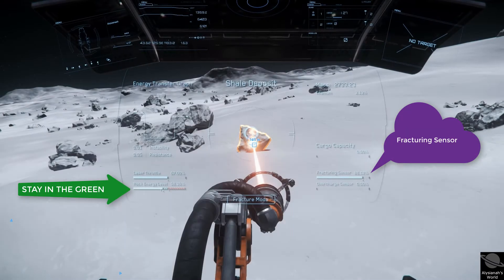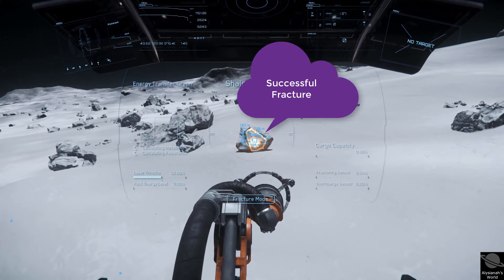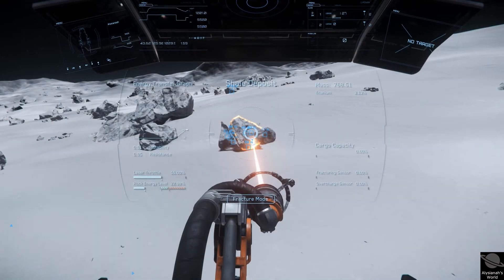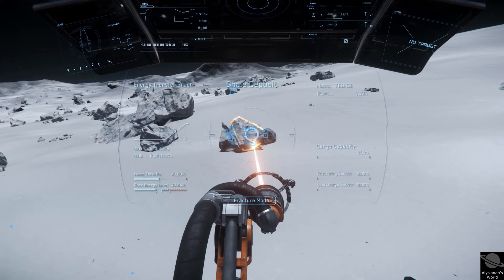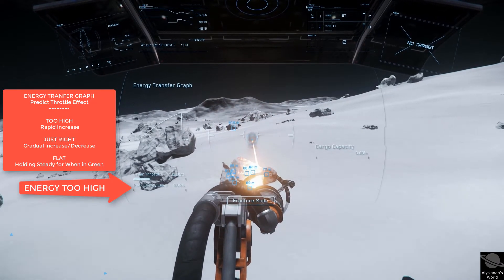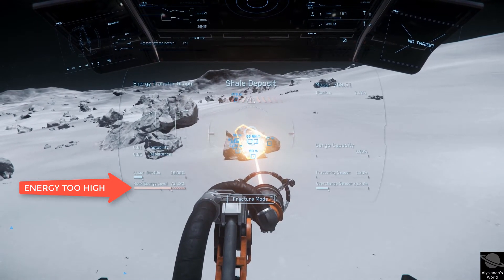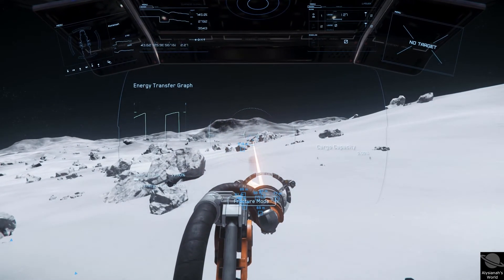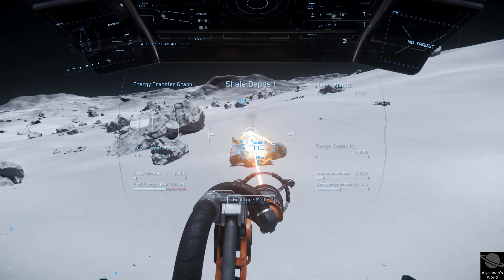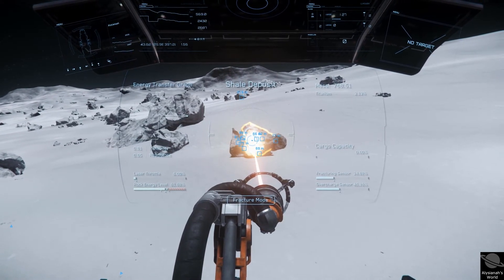If you overheat the rock, it will explode, causing damage to nearby objects including your ship. To avoid this, you should be slowly ramping up the throttle on the mining laser, watching to see the impact on the rock's energy, and throttling it up and down as appropriate. You'll hear a warning sound if the internal temperature is getting too high. If throttling it down isn't letting it cool off fast enough, turn off the laser or point it away from the rock until it cools down a bit, and then start again.